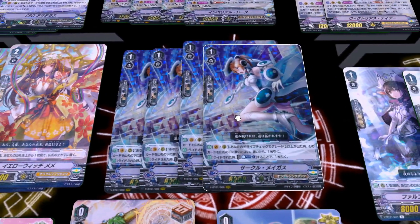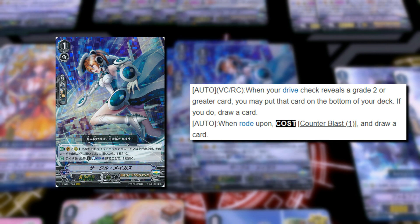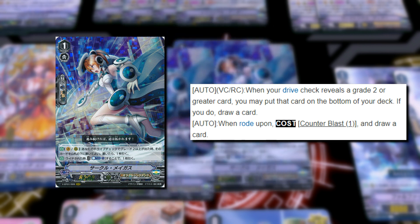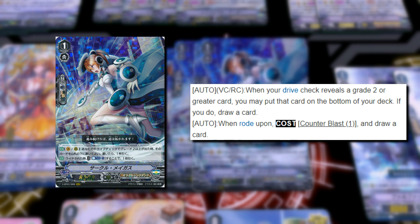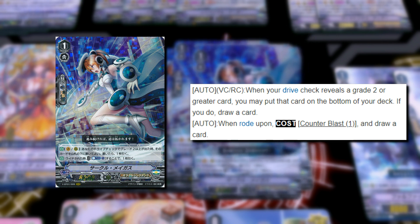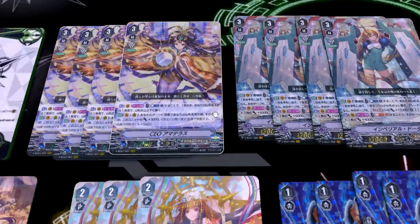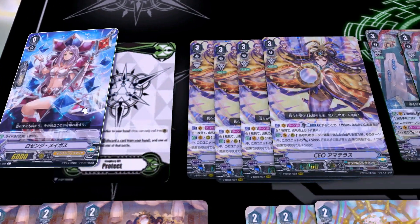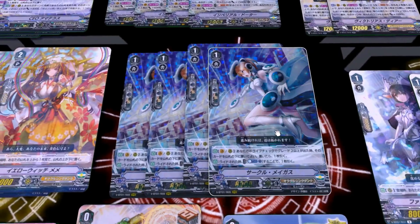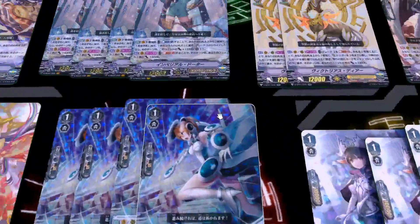Going over the grade 1s, we have 4 Circle Magus. First skill is on Vanguard and Rearguard Circle: during your drive check, if you reveal a grade 2 or higher, you can put that card on the bottom of your deck and draw 1. Even if you have more than 1 on the field, you can only do this once because after the first resolution the target is gone — so it's always going to be 1 draw, but it's still really good for filtering. Second skill: when you ride on top of her, Counter Blast 1 and draw 1. Really nice because turn 1 you ride on top of Lysange Magus and draw, turn 2 you ride on top of Circle Magus and draw, and next turn you ride into a grade 3 and draw again.